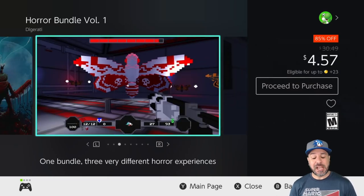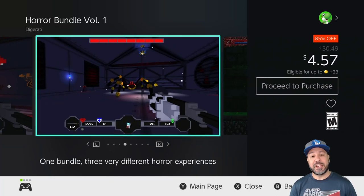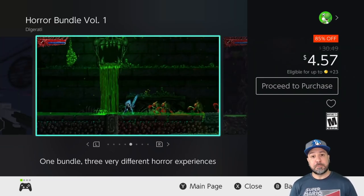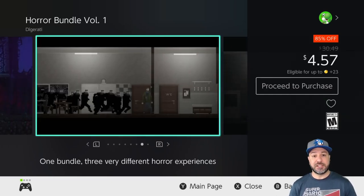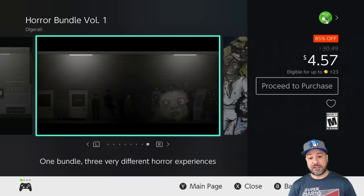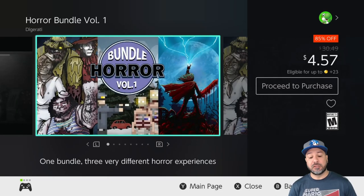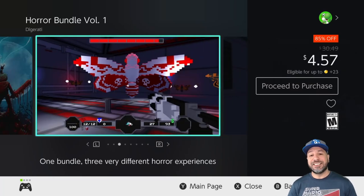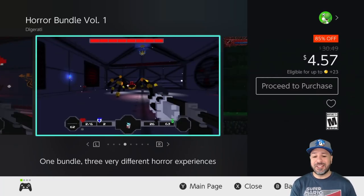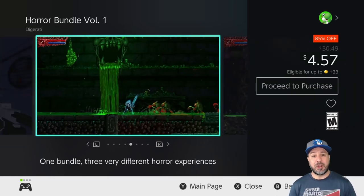Next we have the Horror Bundle Volume 1 at 85% off for $4.57. I'm suggesting this bundle for one game specifically — Slane — and the reason is it's actually cheaper than buying Slane on its own, which is also on sale at $4.99. Slane is an awesome 2D action platformer with a heavy metal style music soundtrack and some awesome gory combat. If any of that sounds good, check out this bundle — it's the cheapest way to get Slane, and you get two bonus games on top.